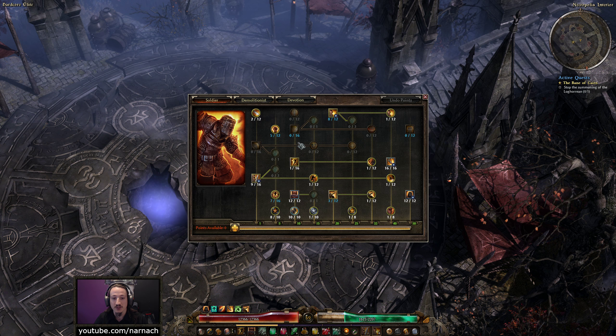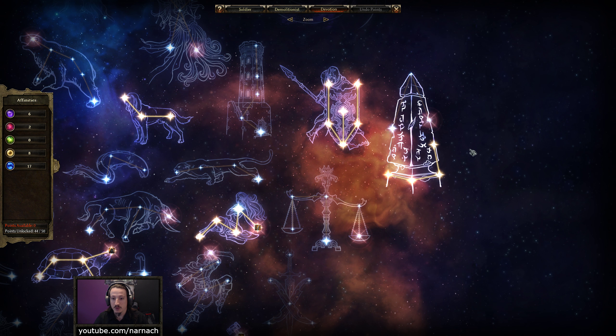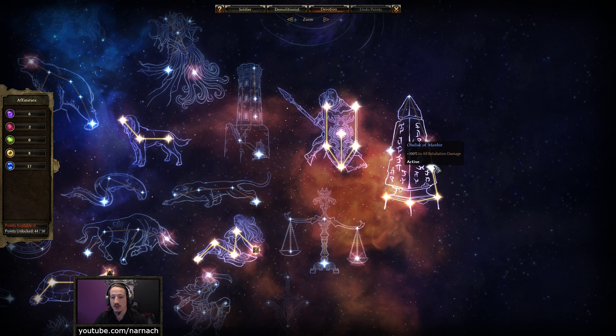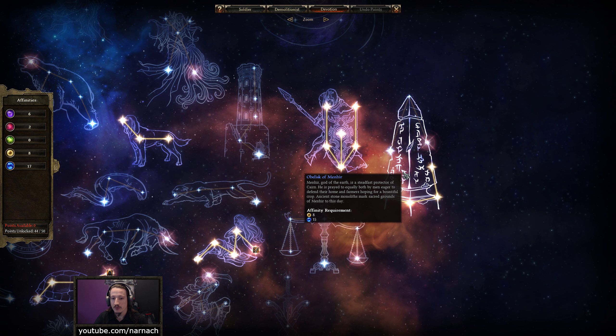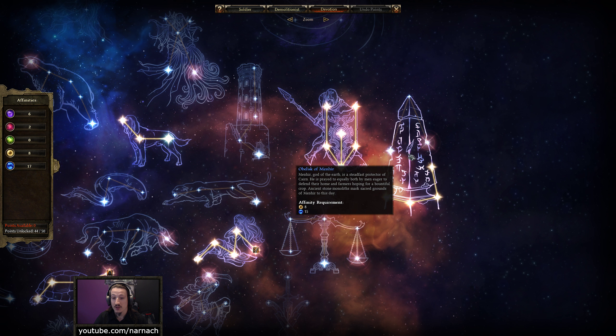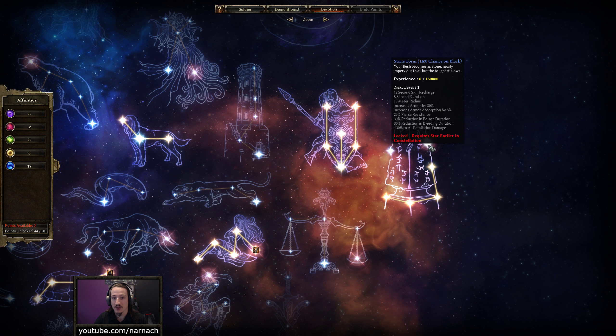One thing you might have noticed me not doing was assigning a devotion point. I wanted to do that between episodes and realized there is no actual connecting bridge between the Obelisk of Men and Stone Form over there. If you really squint your eyes, you can see there's a very faint line on the left side. The way to get to Stone Form from the start is to take the left way — the right way is just two points nice to have, but they don't help you get to Stone Form any sooner.